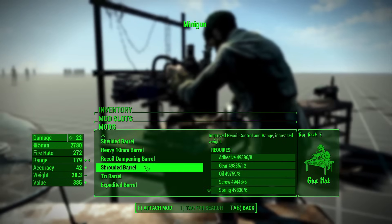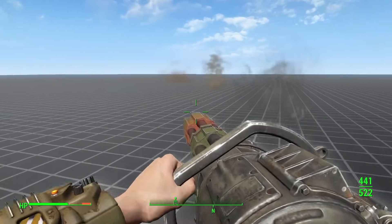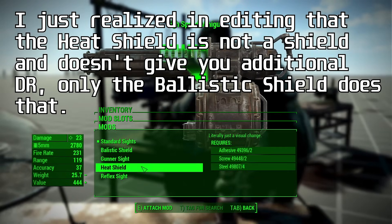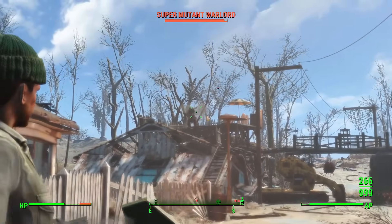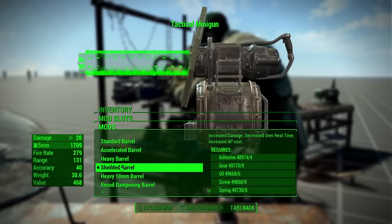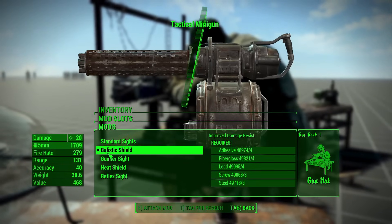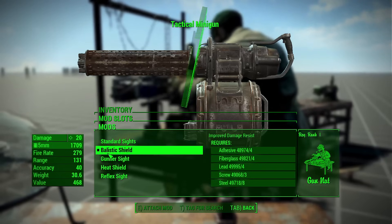The minigun has six new barrels, most interestingly a 10mm barrel that doesn't need to spin up but does less damage. There's also three sights, two of which feature shields that give you extra damage resistance — which you might need when standing out in the open spraying 5mm rounds at enemies for half a minute to drain their health bars. The minigun's attachments have two tiny typos: 'shielded' is spelled wrong in 'shielded barrel,' and 'ballistic shield' is missing an extra L. That's the length I have to go to criticize this mod — finding little typos.